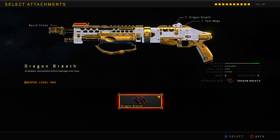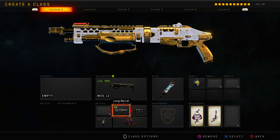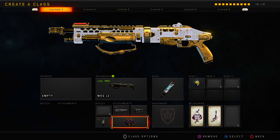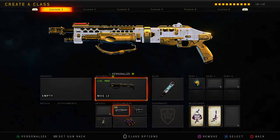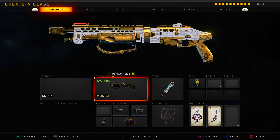If you guys didn't already know, the description for this particular Operator mod says: Incendiary Ammunition inflicts damage over time. I'm not going to lie, this particular Operator mod is extremely deadly, and if you couple it with Long Barrel as well as Barrel Choke, it overall makes this particular shotgun a very consistent one-hit kill.